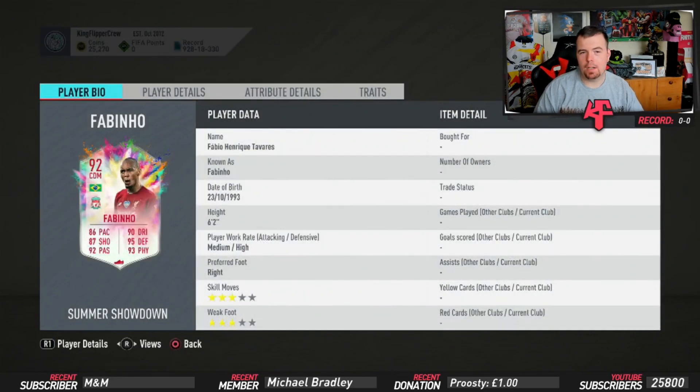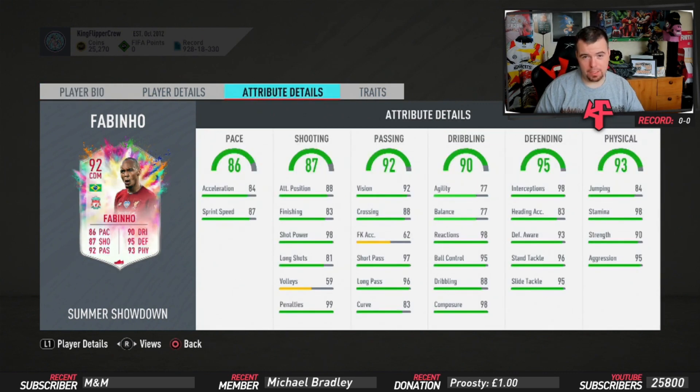Fabinho has medium-high work rates which is perfect for a CDM. His stats: 92 rated, 86 pace, 87 shooting, 92 passing, 90 dribbling, 95 defense, 93 physicality. Getting into his in-game stats, they are pretty amazing apart from free kick accuracy and volleys. We've got 84 acceleration, 87 sprint speed, 88 attack positioning, 83 finishing, 98 shot power, 81 long shots, 59 volleys, and 99 penalties.